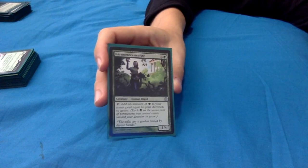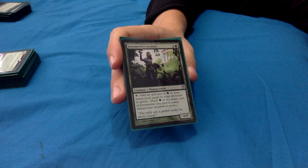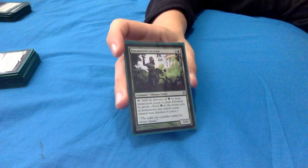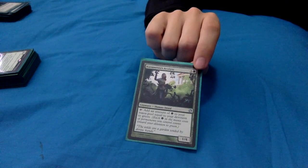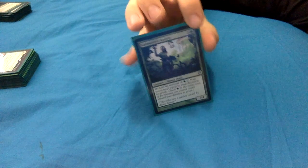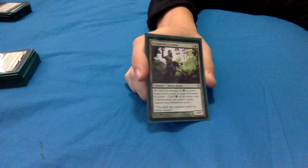Karametra's Acolyte - this really should be in a lot more green decks: 3 and a green for a 1/4 human druid. She taps to add an amount of green mana equal to your devotion to green - which is the number of green mana symbols in the mana costs of permanents you control. So if you've got her and a few permanents out, your devotion to green can be quite high. She's just a really nice mana rock essentially, and she does a lot of work.